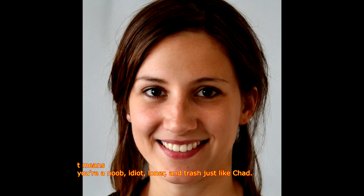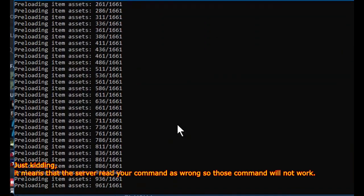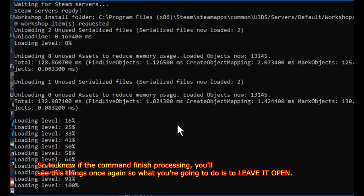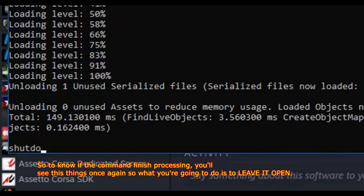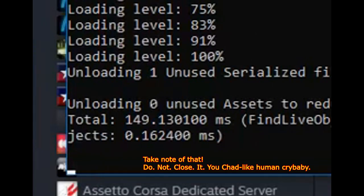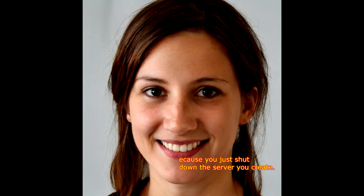But if a command is in color red, it means the server read your command as wrong, so that command will not work — but the server will still work just fine. To know if the commands finished processing, you'll see these things again. What you're going to do is leave it open. Do not close it. Because if you close it and then open the playable Unturned, you'll not see the server you just created — you just shut it down. So minimize it only, or just leave it there, then open Unturned.